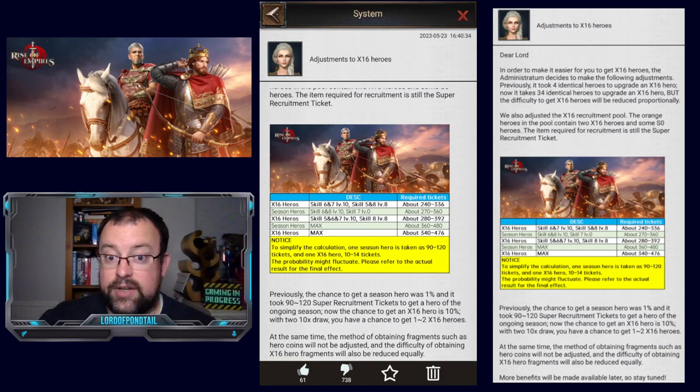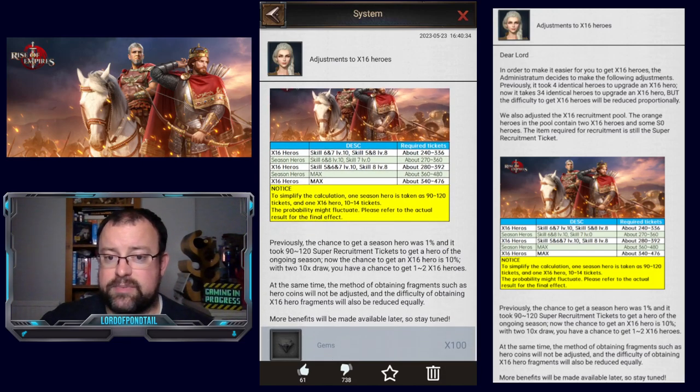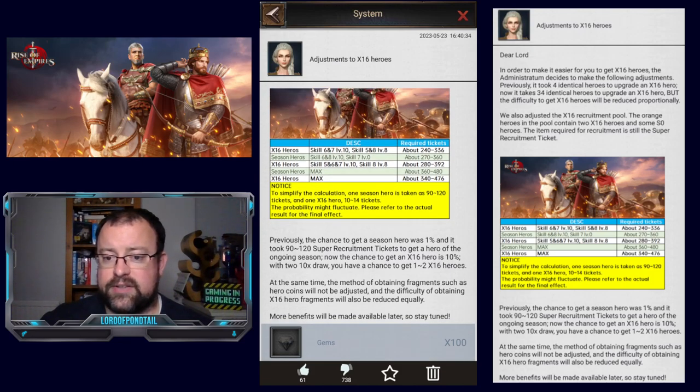Even for the devs, unusually, they have actually gone into very specific detail. Previously, the chance to get a seasonal hero was around 1.4%, and it took 90 to 120 super recruitment tickets to get a hero of the ongoing season — that is an average. Some people got a hero after 10 tickets, others used 140 or 150 and didn't get one. Now they're saying the chance to get an X16 hero is 10%, and with two ten-times draws — where you use 10 tickets and get an 11th chance free — you have a chance to get 1 to 2 X16 heroes.